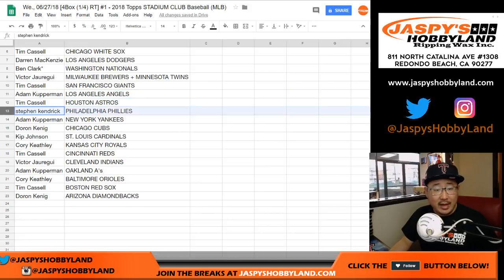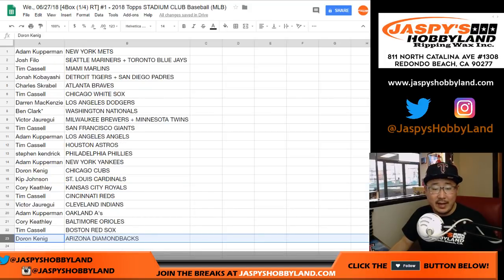Adam, you've got the Angels, TC with the Astros, Stephen K with the Phillies, Adam with the Yankees, King D with the Cubs, Kip with the Cardinals, Corey K with the Royals, TC with the Reds, Vic with the Indians, Adam with the A's, Corey K with the O's, TC with the Red Sox, and Diamondbacks for King D.